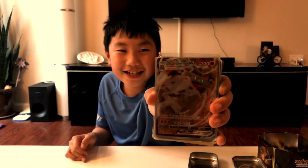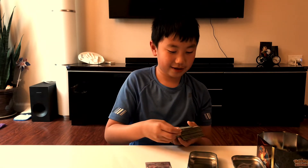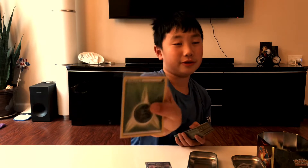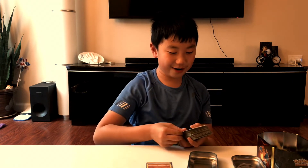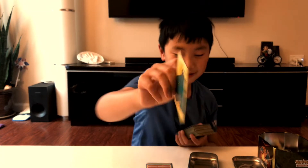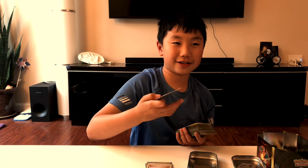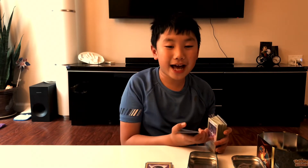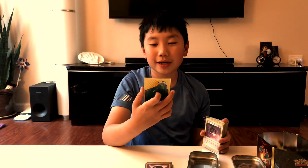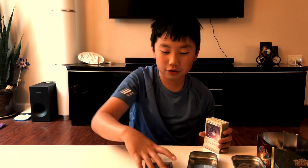The first card we see is the best card already - the Stonjourner VMAX, with 330 HP and 200 attack. Next we have a basic Grass energy. Right away I can see a rare card. The rare card is a Regirock V with 220 health and 190 damage, but 30 damage to itself.